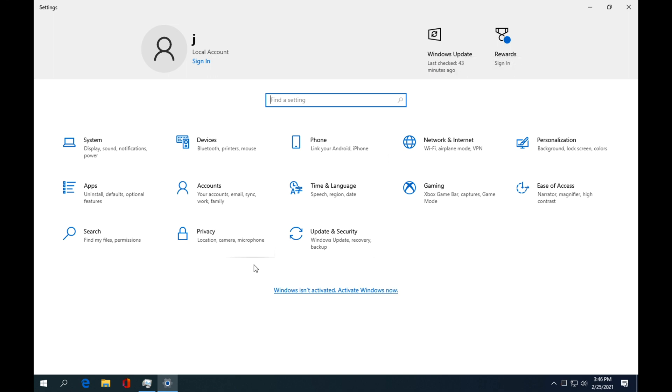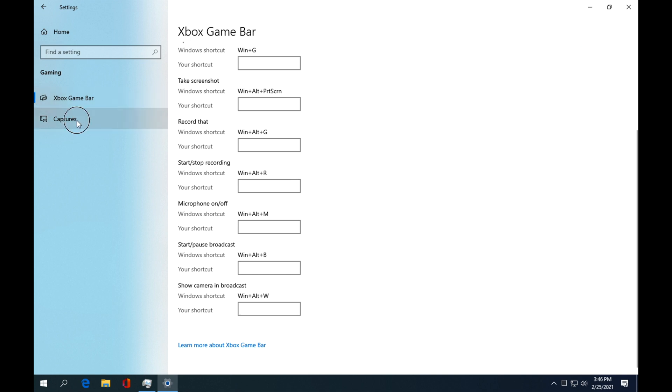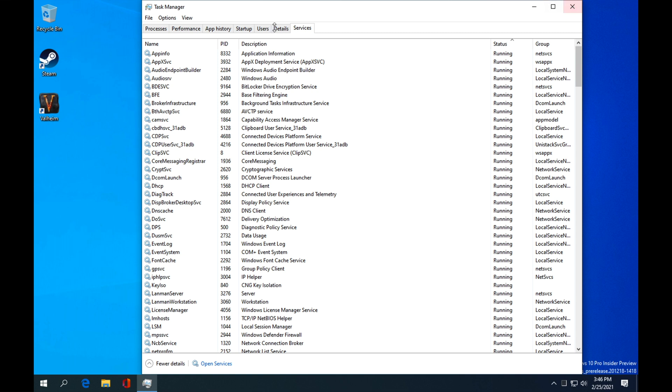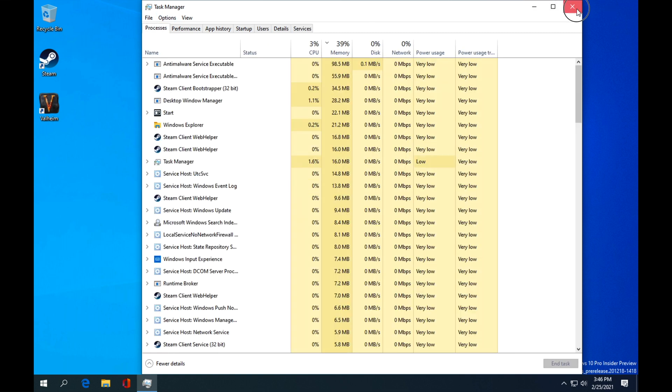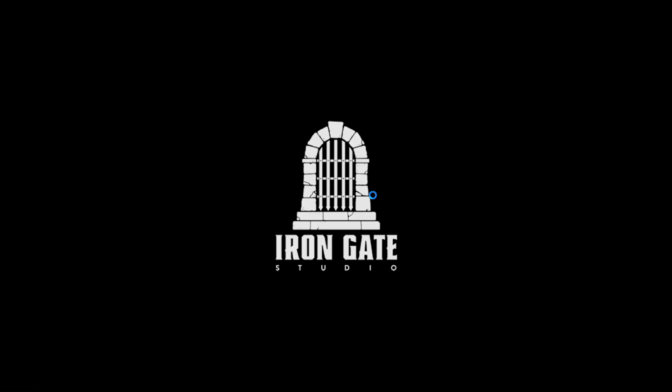I pretty much just installed this fresh and went at it — didn't do much at all. I don't want to run the Xbox game bar, so you could go through a lot of these settings and turn a lot of this off to possibly speed it up a bit more. We have Valheim installed — I'm going to go ahead and open it. You're going to see exactly how it runs on a Mac, all running through the Parallels ARM version and Windows 10 ARM Insider Preview.